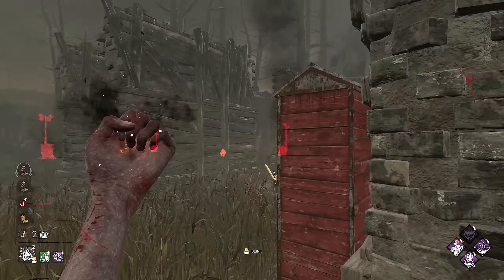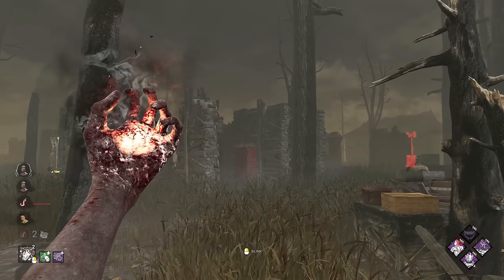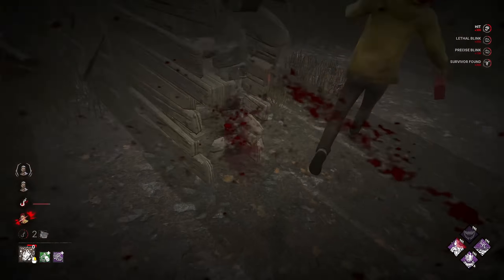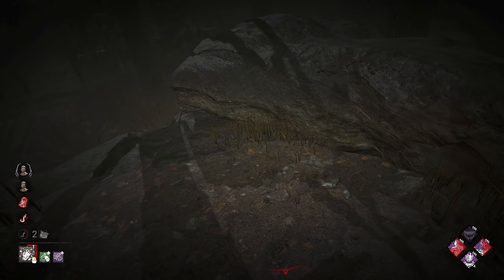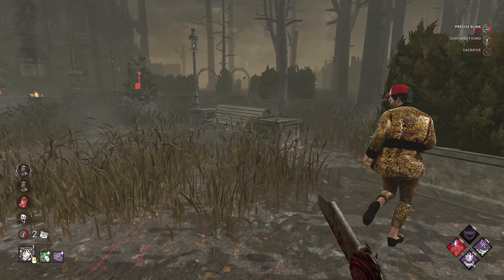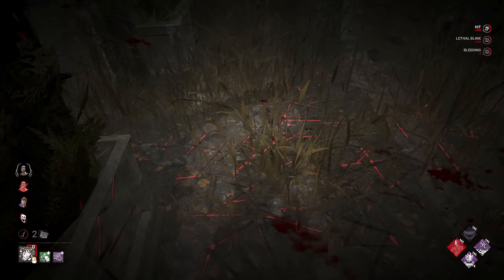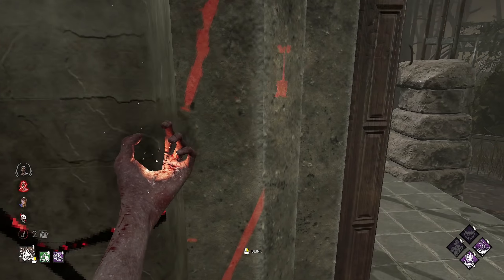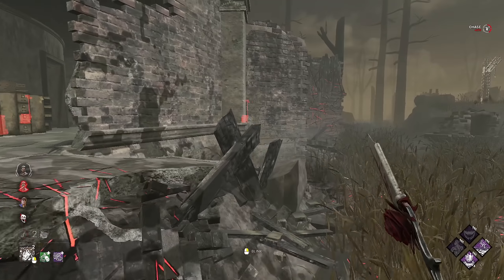These guys are absolutely pounding out gens. I think they ran over that way - there was somebody coming for a save. They're playing pretty efficiently, doing gens very quickly. And that's Floods of Rage again just telling me exactly where the survivor is right here. They actually reacted in time that time. Suppose when the other two have just saved off hook, it's not hard to guess the Nurse is probably coming for you when she's charging her blink.